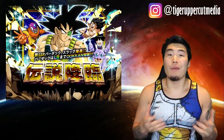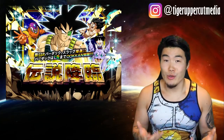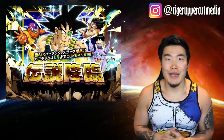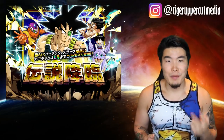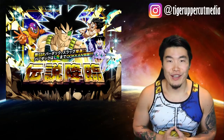Next on the list is LR Bardock's featured banner. Some of you may know this banner as the one where The Truth pulled 20 LRs in about 7,000 stones. Nano and Rhyme also went pretty crazy on this banner as well. Besides Bardock himself, there was also the new Lord Slug, a bunch of Team Bardock units, and some other random stuff. Basically, this is just another good banner to chase LRs on.